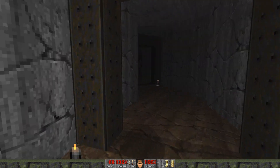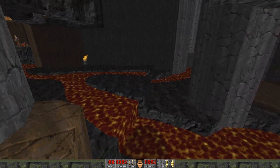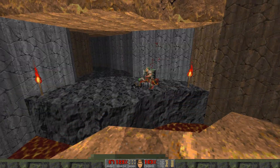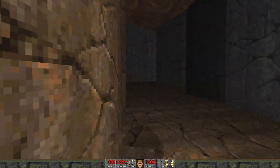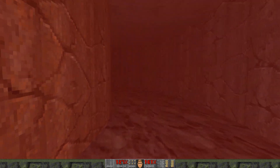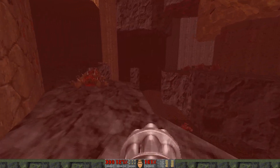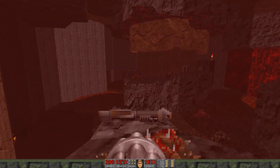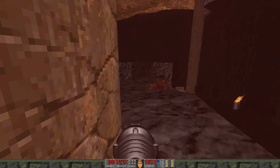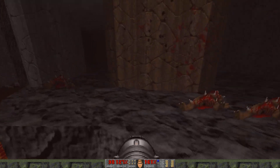Two teleporters will take me somewhere. I believe this one takes me to the blue key. Too bad I can't do rocket jumps — A, that wasn't a thing when Doom came out, and B, I'll blow myself up. Sorry, this ain't Team Fortress 2.